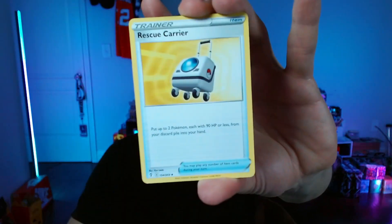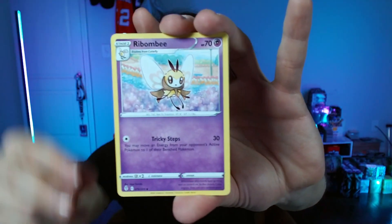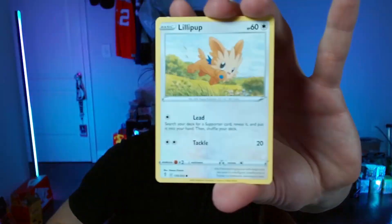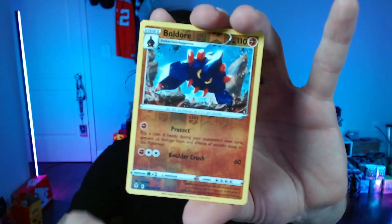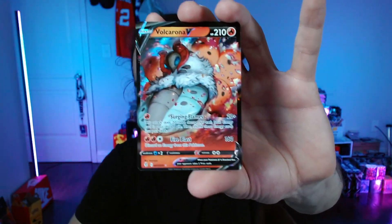Alright, last pack — can we get some last pack magic here? One, two, three, four in the front. We're gonna go water for that Glaceon. We got Rescue Carrier, Boost Shake, I see some sparkle up top. We got Rabombi, Bergmite, Nickit, Nickit Knight, Lillipup, Hippopotus. Bebus! Baldor for the reverse, and for the rare — the last pack in this 10 — a Volcarona V! A V to end it off. Let's go! Back-to-back hits from Evolving Skies including an Alt-Art today — what is going on? How?